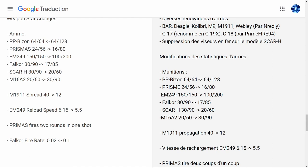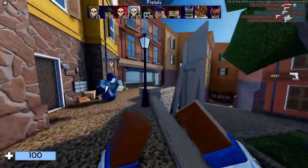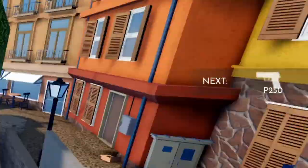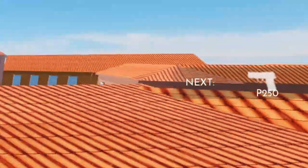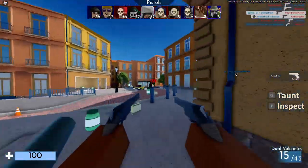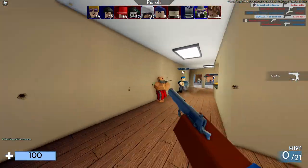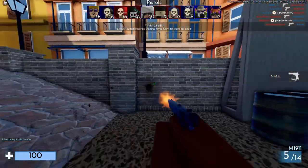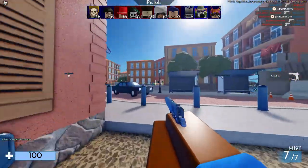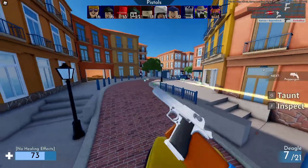C'est parti pour Arsenal ! J'espère qu'on va tomber sur les nouvelles armes. Vous avez vu, les bras des skins sont refaits. Moi j'ai le skin Vice que j'aime bien. À droite, vous avez un petit espace qui montre quelle arme vous allez avoir après dans votre main, c'est vraiment cool. L'hybrutage a beaucoup changé. Et ça c'est le Deagle maintenant, il est vraiment plus stylé.